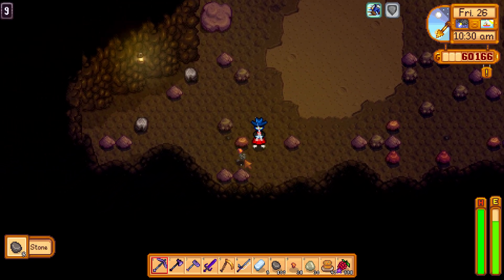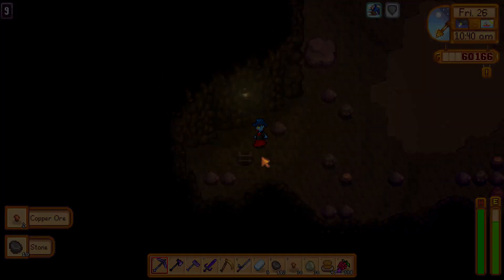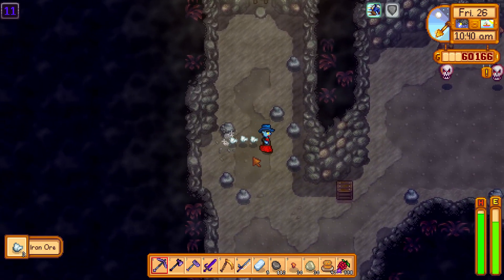Do you want to get the Dark Highlight Shirt? Then make sure you kill the floating skulls that appear after you complete the quarry cave.